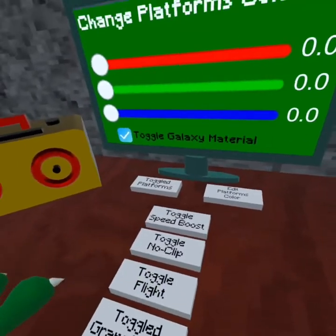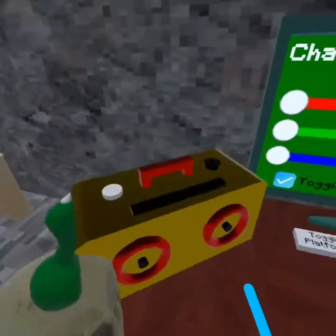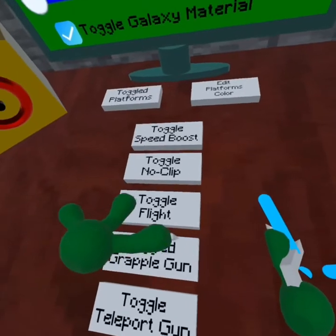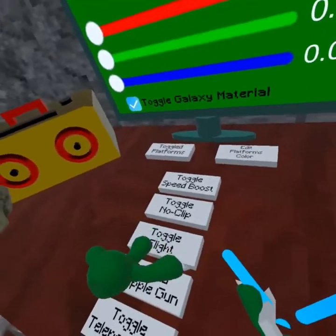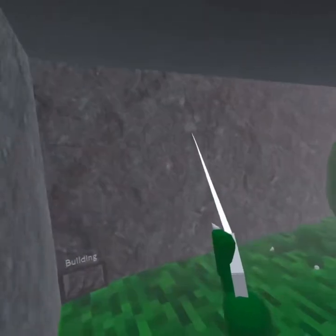I don't know if I already said this, but if y'all want to go check these out, the game is called Lizard Chase. It's on App Lab, but it's pretty cool and it's free. So we just did toggle grab a gun — this is pretty cool, this one's cool.